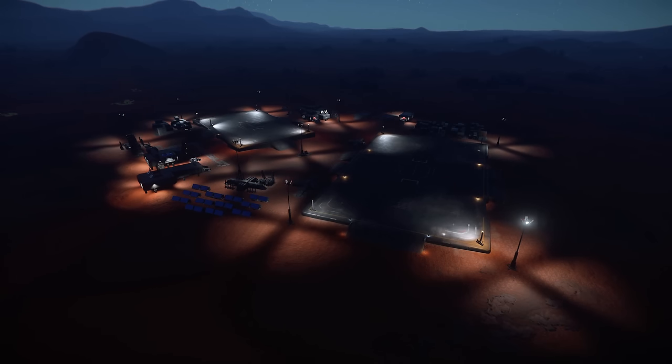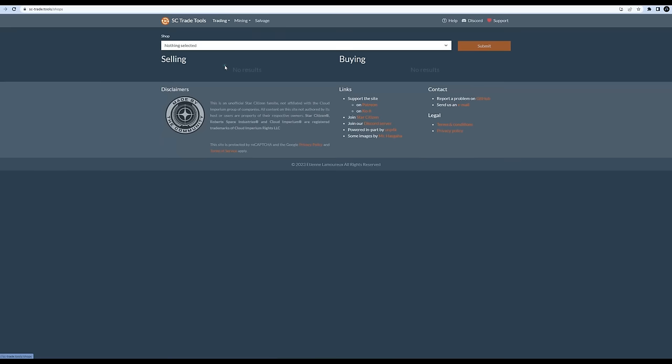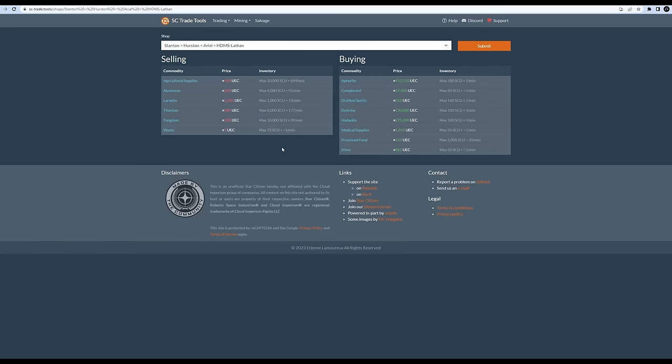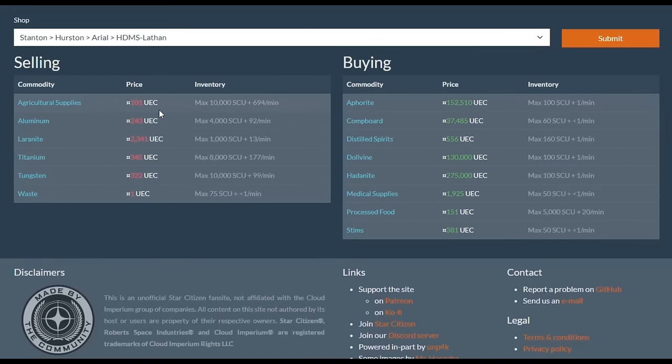When it comes to buying, each location will have a maximum inventory — the amount it will build up to before capping out. If we look on SC Trade Tools, one of the best third-party websites for traders, we can sort by locations in the shops page. HGMS Lathen, one of the mining outposts on Aerial, sells a bunch of legal commodities. Lathen has agricultural supplies for sale and will build up to a maximum inventory of 10,000 SCU. If it gets that 10k SCU in stock, it will just stop refreshing. In this example, the refresh rate is plus 694 SCU per minute. If the inventory is below 10,000 SCU because some trader has been buying up the supply, then it will restock at that rate until it's full again.